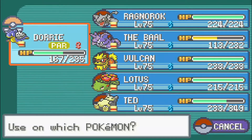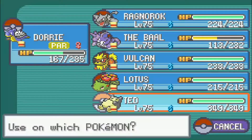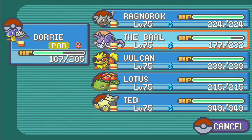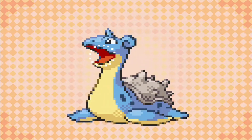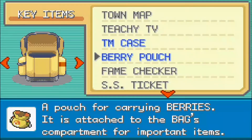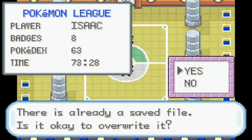Next up we have the Fighting-type master. Let me heal up — Ted's back at full, bring the Bow back up, and Dory gets a Lum Berry to get rid of that paralysis. This is why you make sure you grab all the items available. Now things can get a bit more difficult because of the new additions to Bruno's team. Let's start off with Lotus.